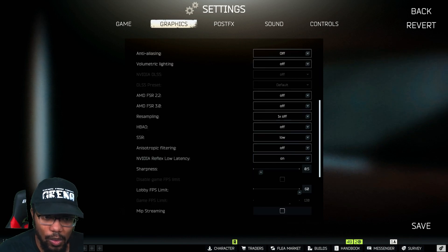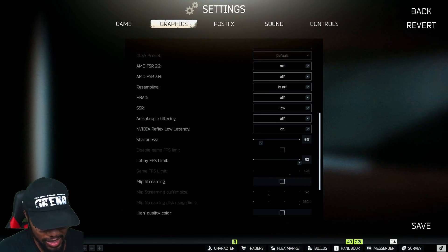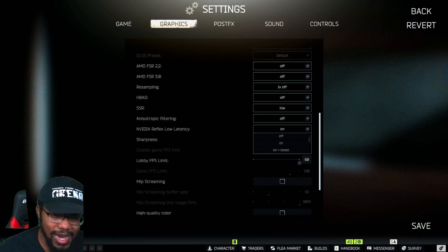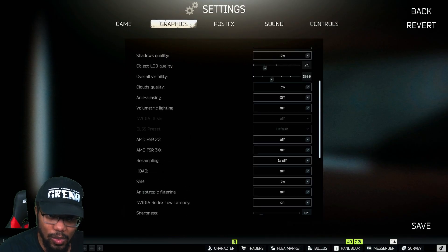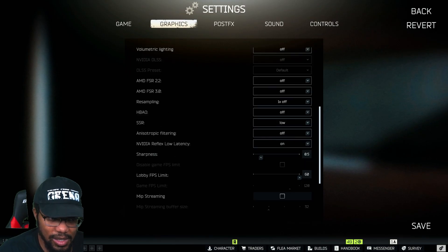Continuing down: Resampling set to 1x, Off. SSR Low. Anisotropic filtering Off. NVIDIA Reflex Low Latency — I keep this on On rather than On + Boost, because On + Boost actually costs me FPS. Keep in mind that enabling NVIDIA Reflex will automatically turn off V-Sync, so if you prefer V-Sync, don't use Reflex.